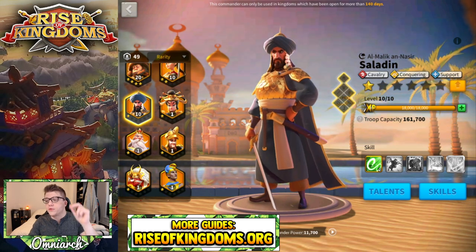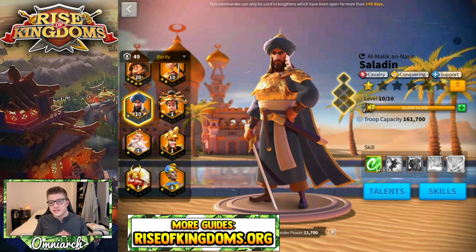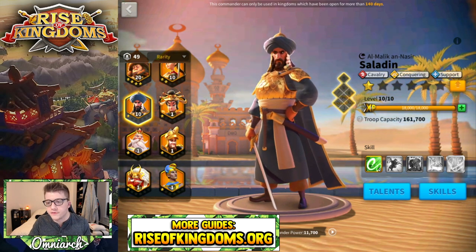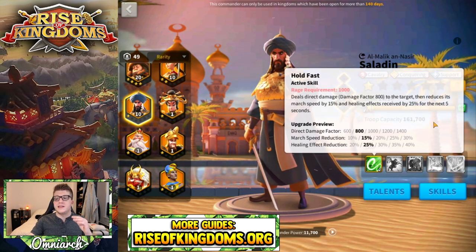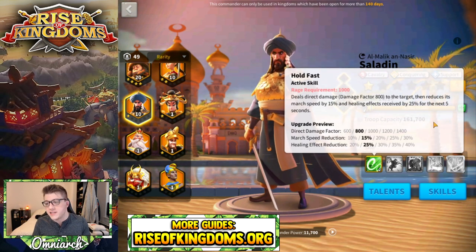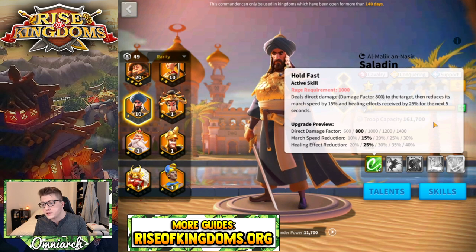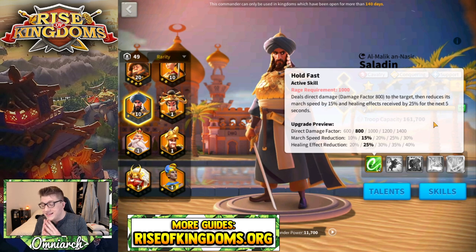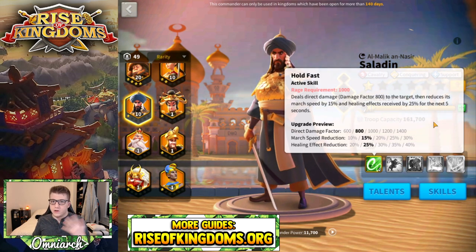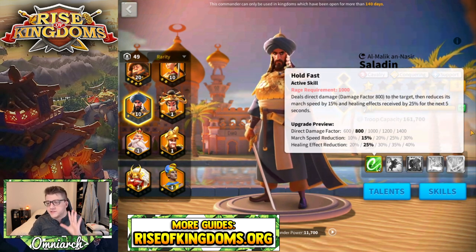Saladin is a cavalry conquering support commander. His primary skill deals a 1,400 single target damage factor. He also reduces march speed by 30% and healing effect by 40% for five seconds — a really powerful debuff against healing commanders such as Richard. Richard still counters Saladin because Richard is infantry, which counters cavalry, but it's a decent single target damage factor with a decent debuff.